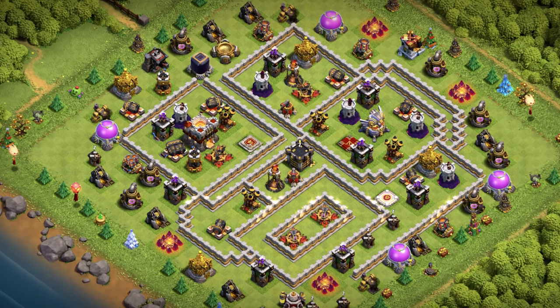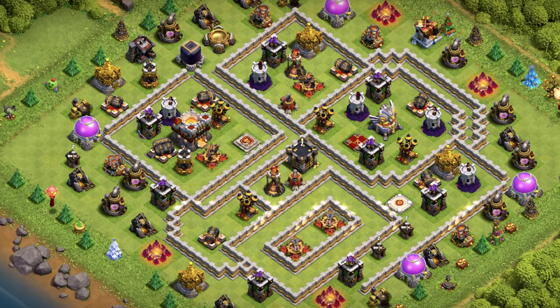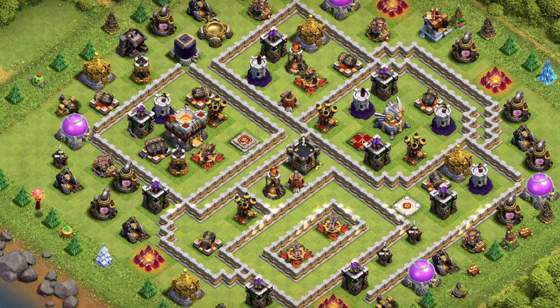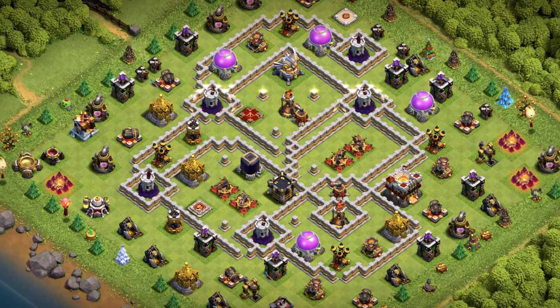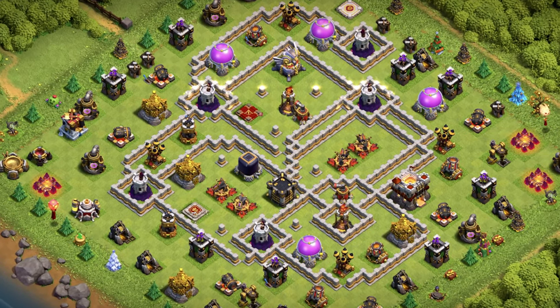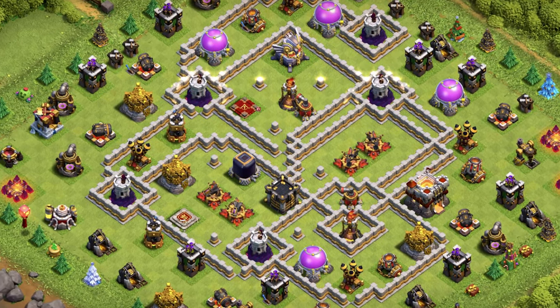Base number 4: this base will work well for clan wars and trophy pushing — you can transform it to a farm base by taking the resources behind the walls. Base number 3: town hall is outside of the walls — enemies can take it down, but it will be hard for them to clear the rest of the base. Trust the base.